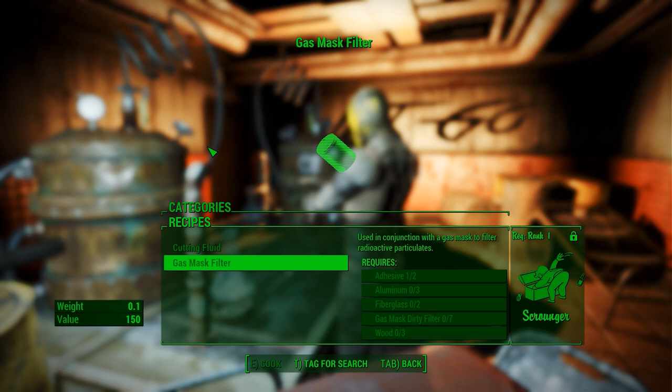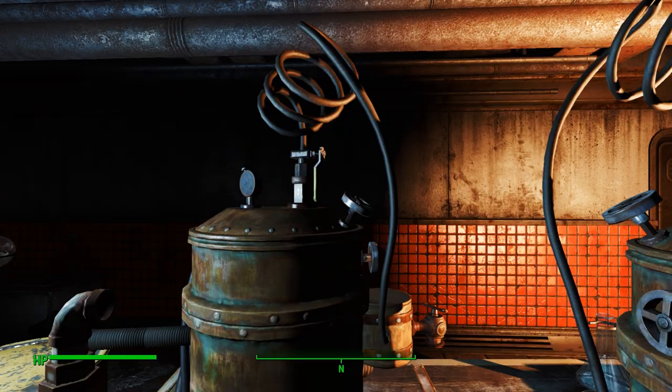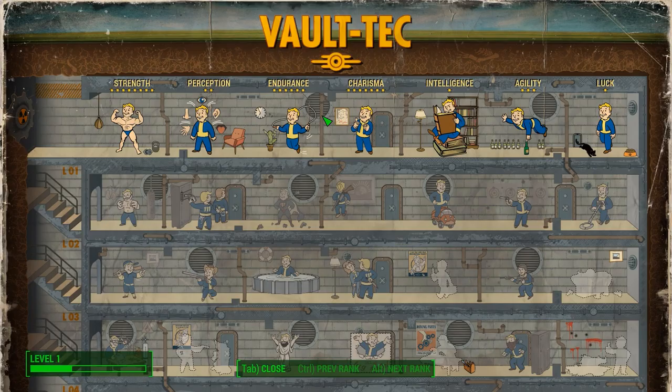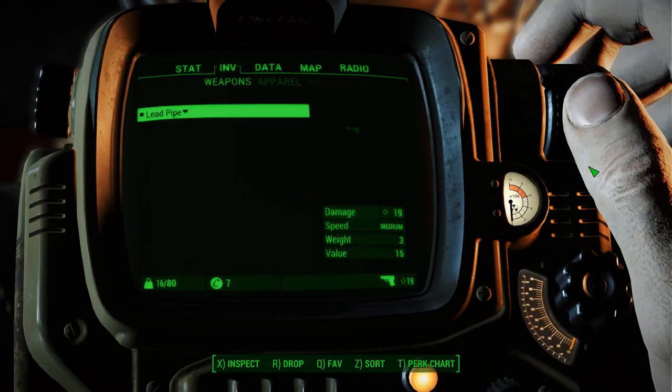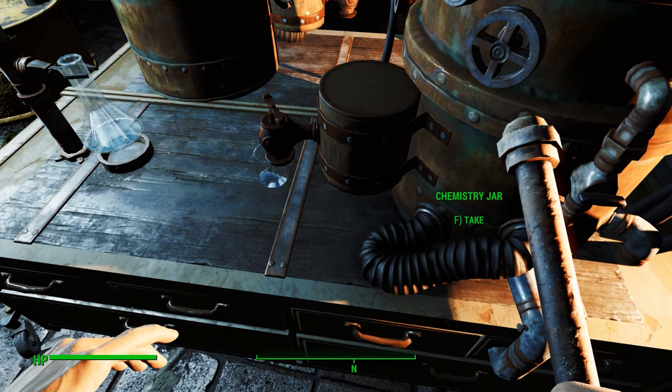Gas mask filter, gas mask dirty filter — we need Scavenger for this. Use in conjunction with a gas mask to filter radioactive particulates. So we can make that. I think we can get Scrounger — oh no, we can't. But if we get a luck bobblehead we should be able to make it. That's fine.